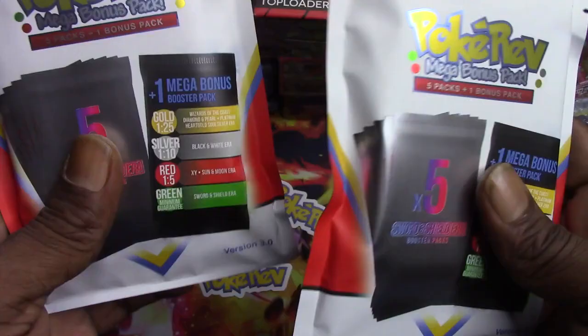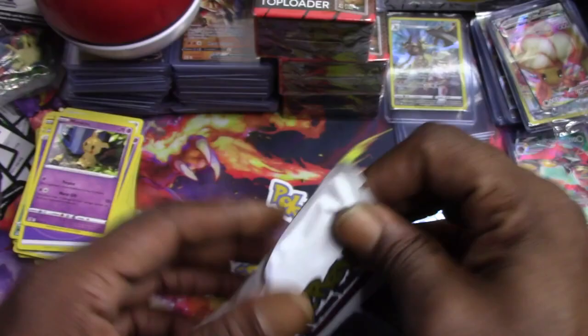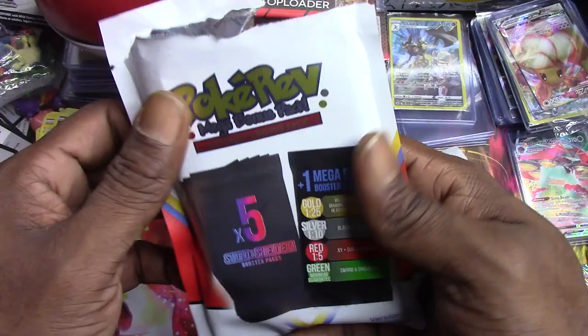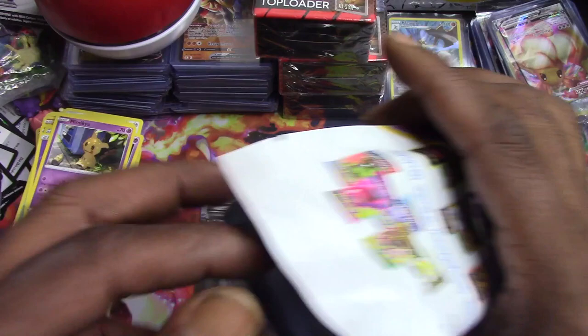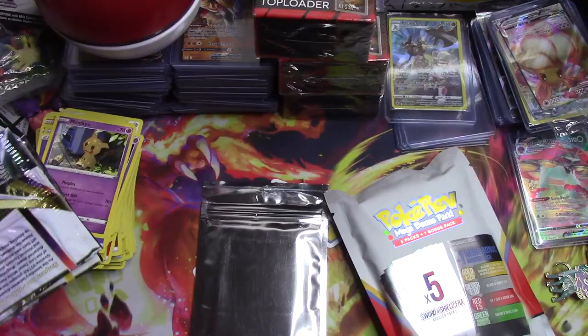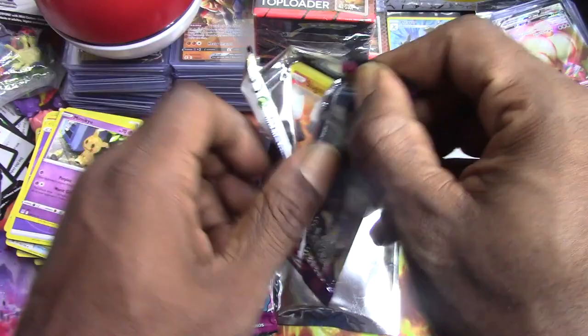Guys, first two Pokey Rev packs - not gonna lie, we're brutal and we are in search of any bonus packs other than green. Version 3.0, already opened two. Let's open this and let's hope for something other than green. Oh - oh, is that - I got a silver! Let's go! Black and white era, let's go! It's a silver, let's open these first. Oh wait, there's something else - that's the sticker. We got vivid voltage, fusion strike, chilling reign, astral reign, and lost origin.